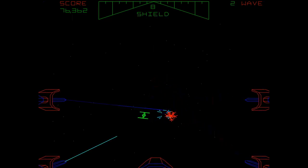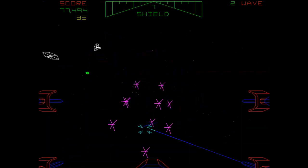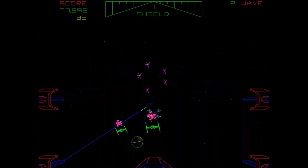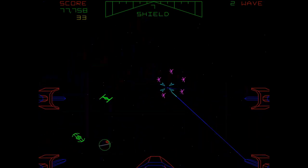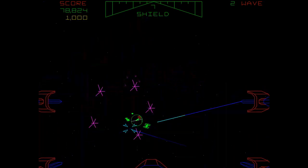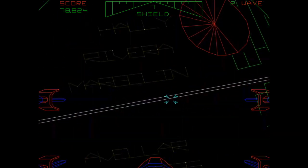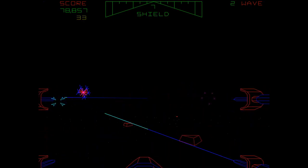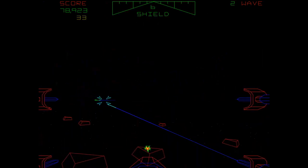De grootste vernieuwing was dat de game door het gebruik van zogenaamde Color Vector Graphics volledig in 3D was. Het spel was zo opgezet dat je steeds waves en vijanden op je af zag komen die elke keer sneller en moeilijker werden. Je begon met het uitschakelen van TIE Fighters, maar de tegenstand werd steeds agressiever. Hierna werd de aanval op de Death Star zelf ingezet en moest je je door gun turrets zien te banen om zo de befaamde trenchrun te mogen doen.